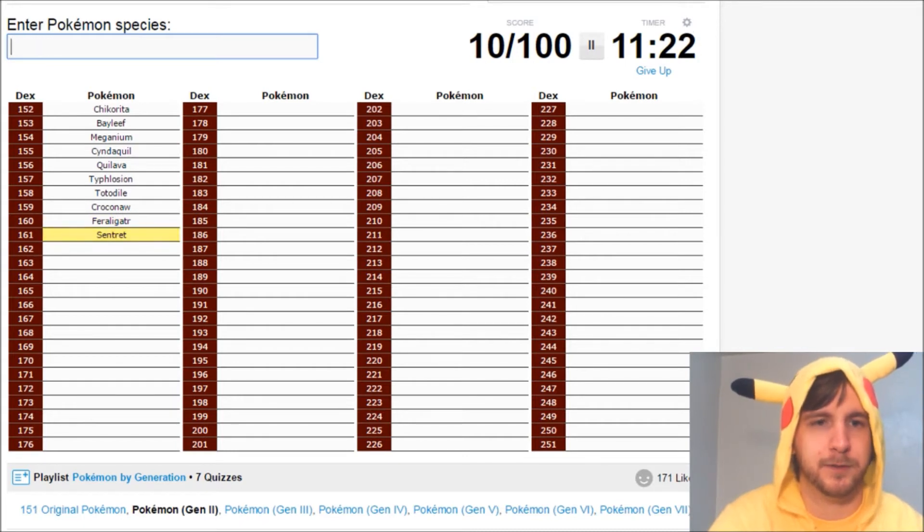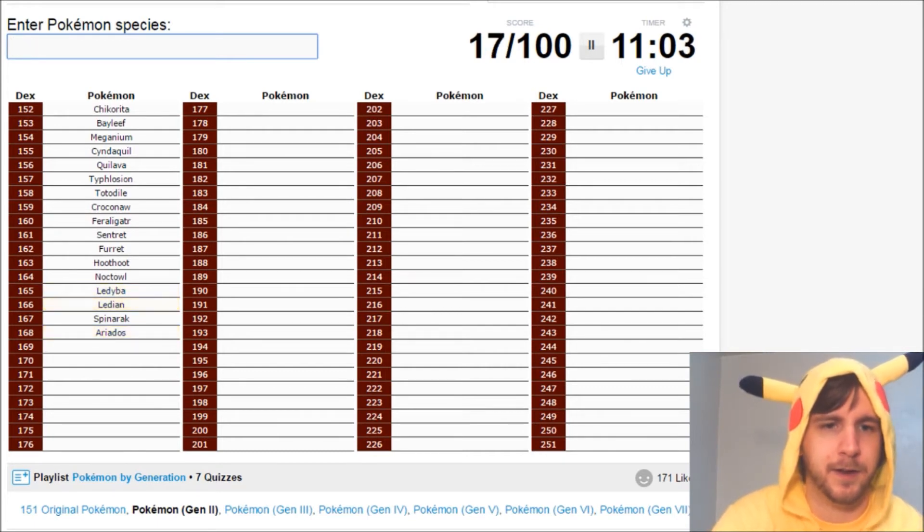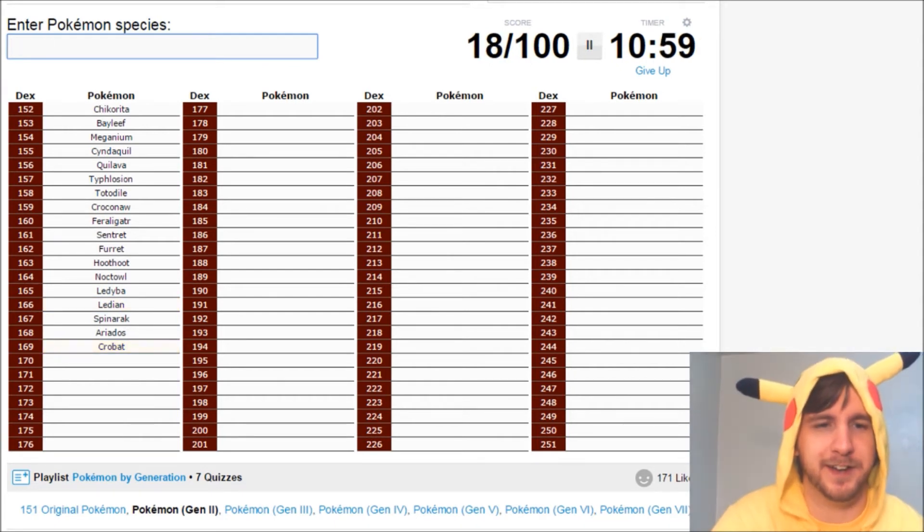Sentret and Furret, right? Then the basic birds for this one are Hoothoot and Noctowl. The bugs: Spinarak and Ariados, I remember. And then I think Ledyba and Ledian are with them. Crobat, my favorite — 169, of course.